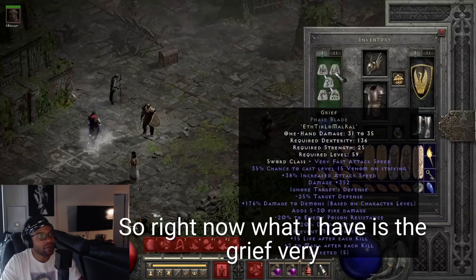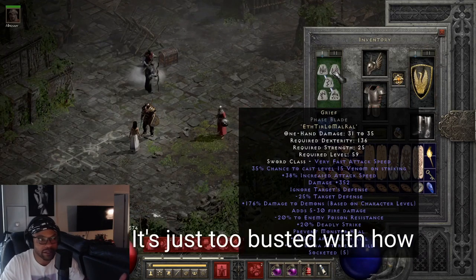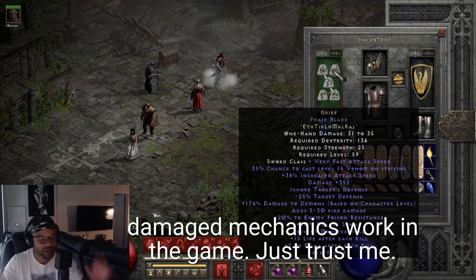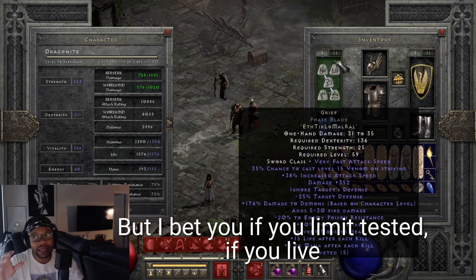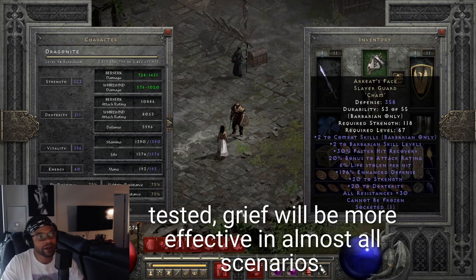Right now I have the Grief - a very important weapon. As you'll recall from yesterday's video, it's just too busted with how damage mechanics work in the game. Trust me, it doesn't matter what number it says or what you can make it say - if you live test it, Grief will be more effective in almost all scenarios.